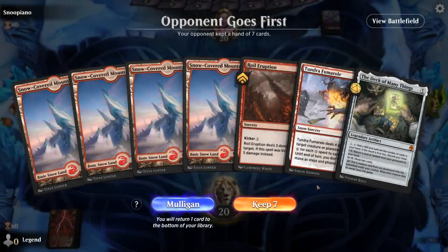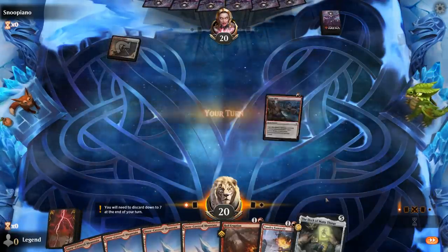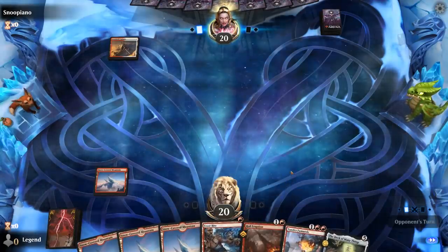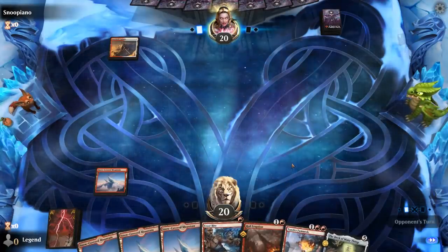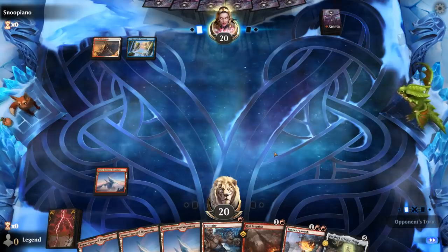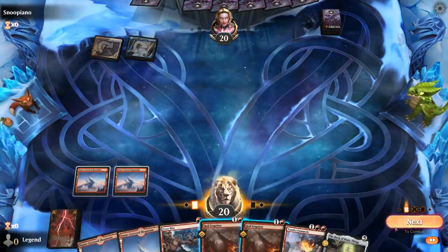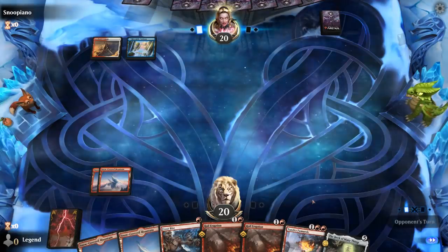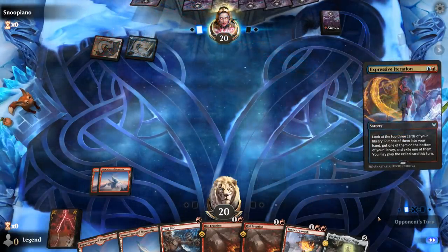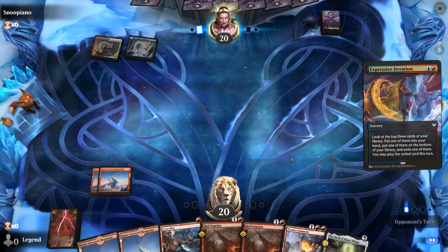We're on the draw — this hand's not bad. A couple removal spells, plenty of lands, and then we should be able to leverage the Deck of Many Things as our card draw engine. Opponent has Cheskai, which points toward a more controlling deck as they foretell a card. Control's not our favorite matchup, but cards like Flameskull can be effective if they don't get countered. Our Faceless Haven is also very useful as a creature land that dodges sorcery speed removal.